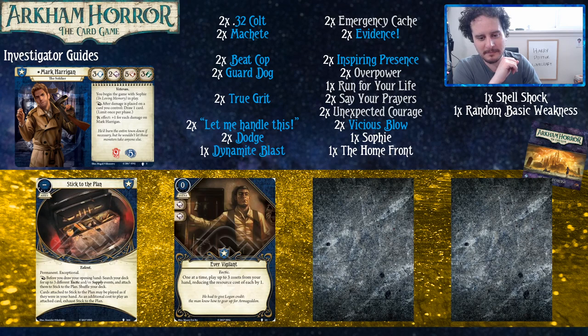Ever Vigilant is really good — it's like an Emergency Cache that also saves you three actions to play those cards. What if your Emergency Cache was also an Ace in the Hole? I can't count the number of scenarios I've started where on turn one I used Stick to the Plan to play Ever Vigilant, then played my weapon, my ally, and some other card on action one. You're just ready to go. Normally your first turn and a half are spent getting ready — with Ever Vigilant you do it like three times as fast.